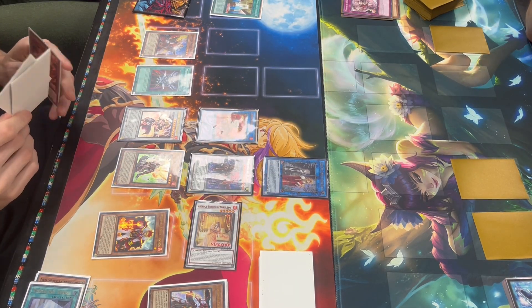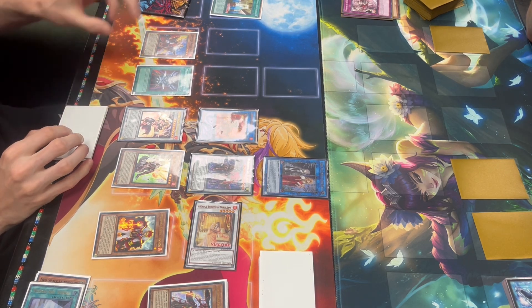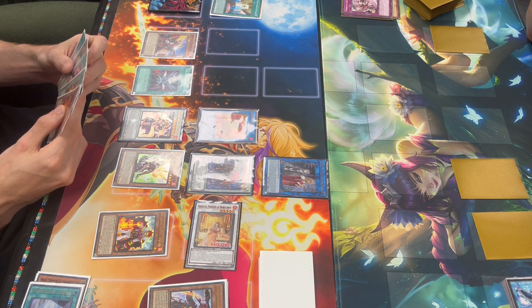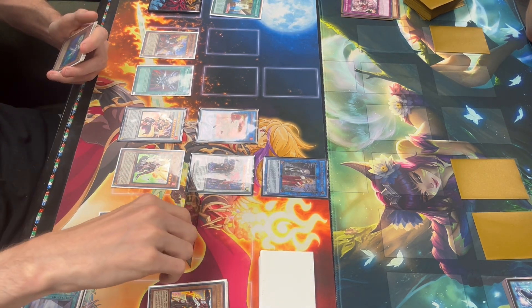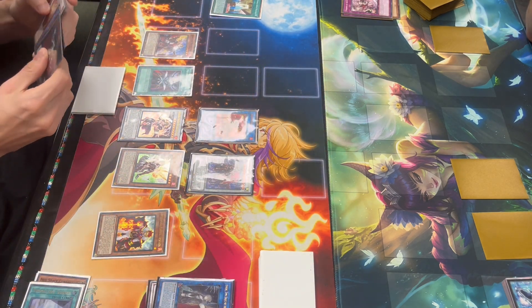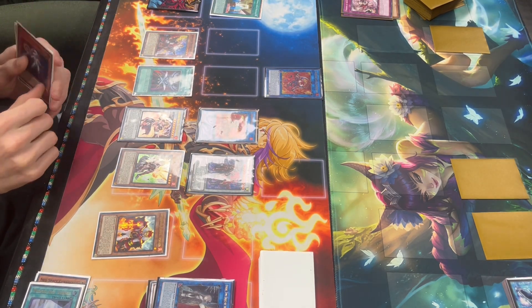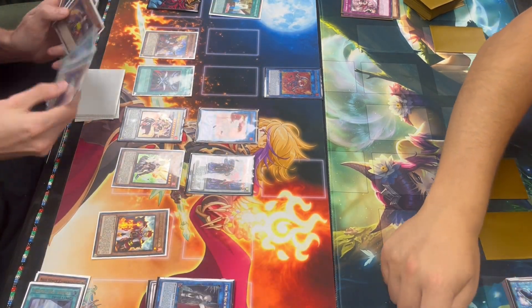We're going to use Baron's effect to destroy a card and start popping these back rows — that's essentially what I want to do. It's really nice that we were able to XYZ with Turpin so Turpin could stay in grave and not get banished. We're going to link into — should be Unicorn, but instead it's Ferocious Flame Swordsman just because I don't have Unicorn. Then we activate the field spell to get another search for Durindal, which we don't need but we have.